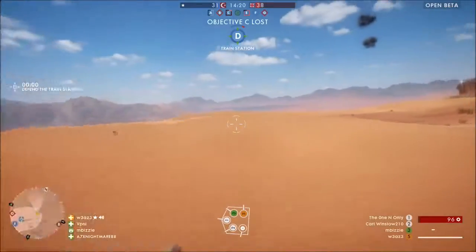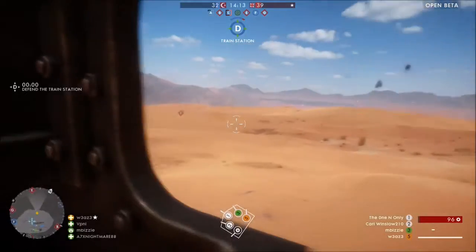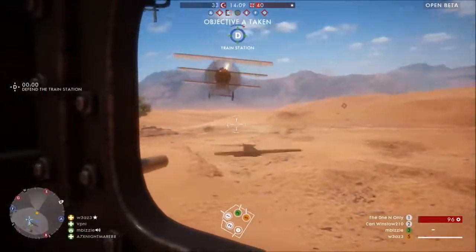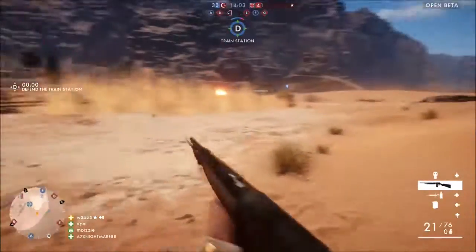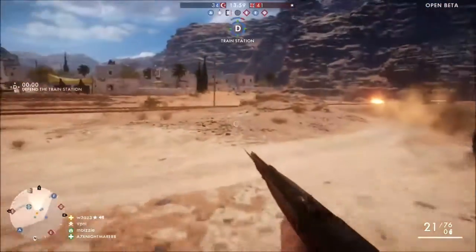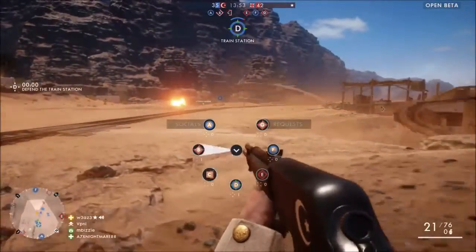The medic and support classes were almost useless for me in this beta. I had a hard time finding people to revive — people usually get killed and spawn right back before you can even get to them. Or they don't call for help, and it's just hard to see who's on your team that's dead and needs reviving versus who's the enemy. It was just not very smooth.